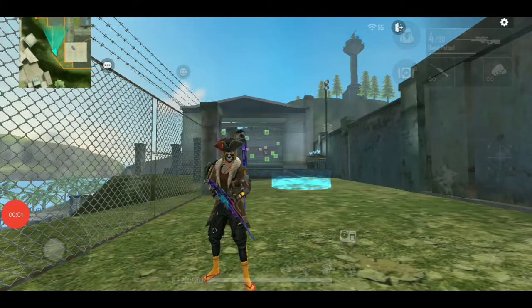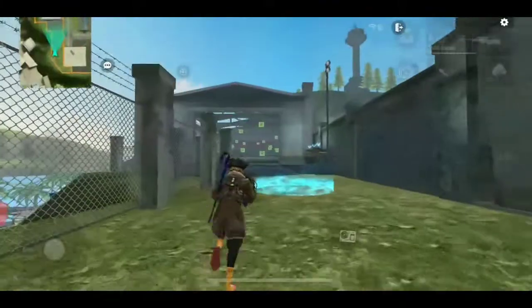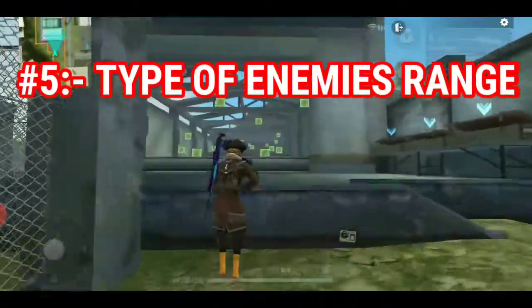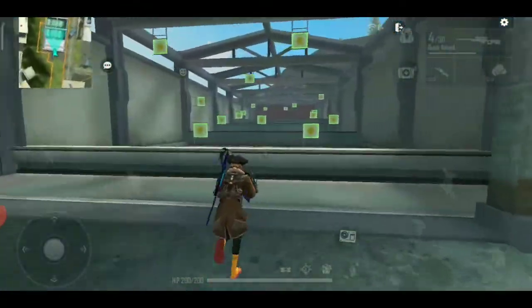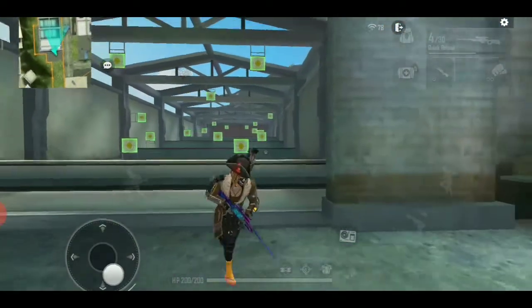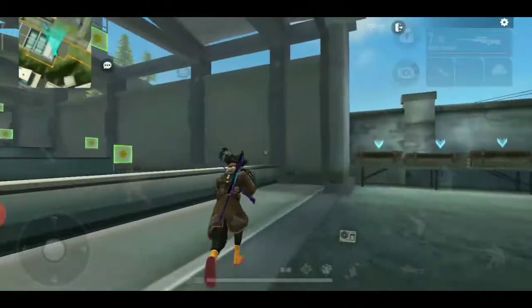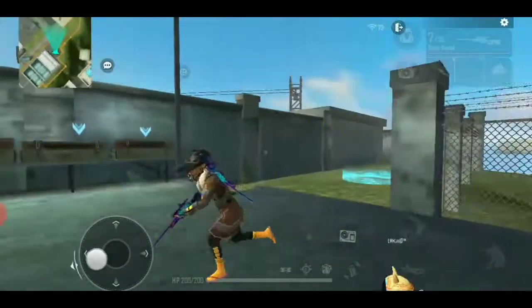Tip number five: what you want to do is kill when you are in front of a person. If you are in front of a person, you can kill with the weapon. Simply you have to go to the person and jump, then fire and switch to the weapon. I will tell you how to do it.